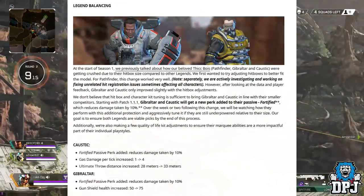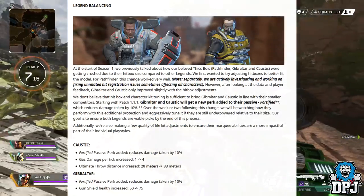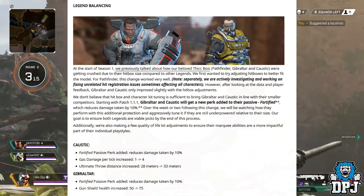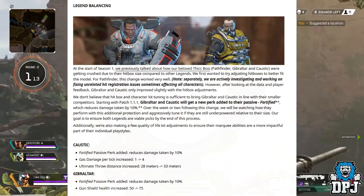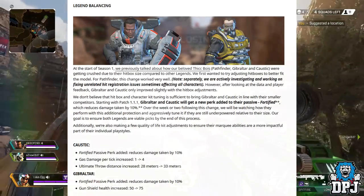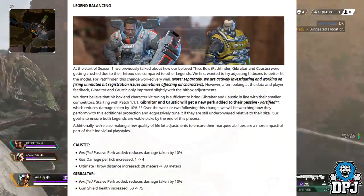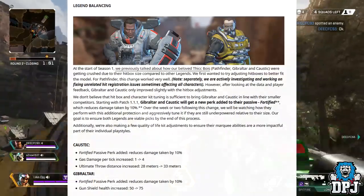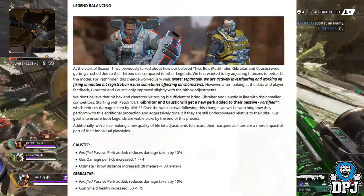They're going to talk about Caustic: passive perk added, reduces damage taken by 10%; gas damage per tick increased by 1 to 4; ultimate throw distance increased from 28m to 33m. For Gibraltar: passive perk added, reduces damage taken by 10%; gun shield health increased from 50 to 75. Nice.